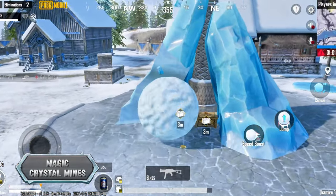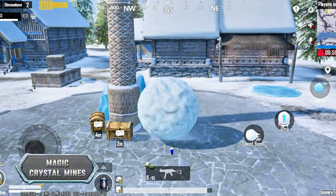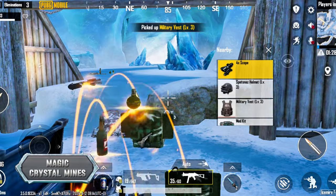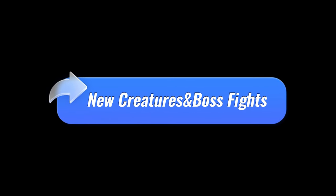Magic Crystal Mines: delve into these icy depths to find hidden treasures by breaking icicles. Plus, there's a magic crystal crate waiting to be discovered, along with new creatures and boss fights.